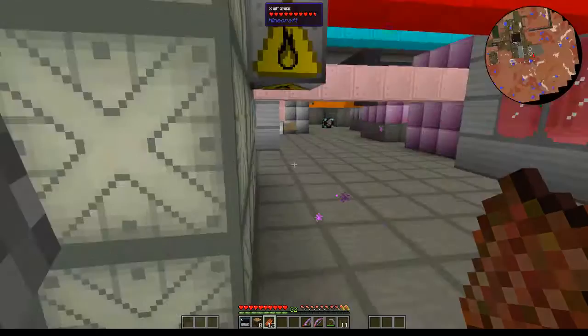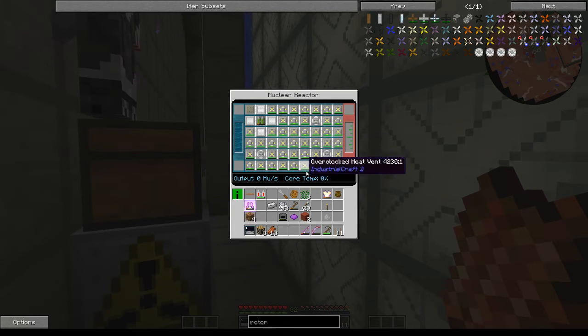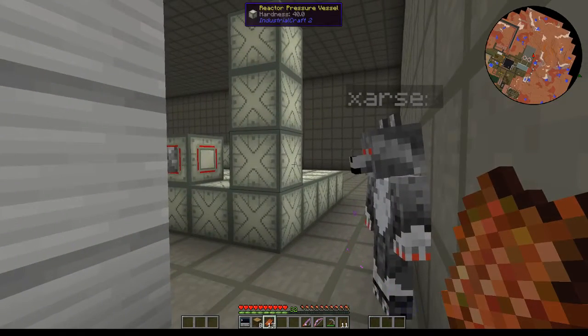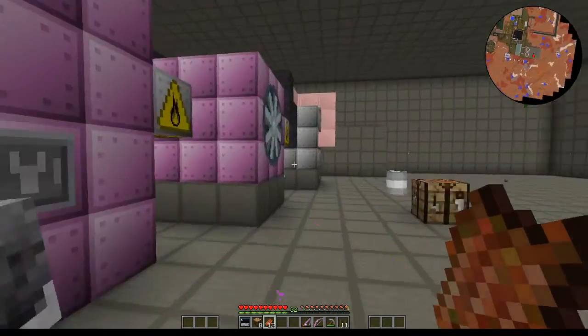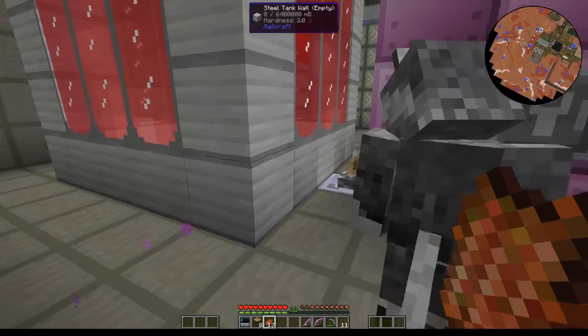There's a quad uranium rod in there and some iridium neutron reflectors to amplify it. It makes a bunch of heat, but actually not quite enough. We have this 6 million hot coolant tank, and we're building another reactor just so we can fill it quickly. Honestly, right now at the rate we're using power, we don't need to leave it on.